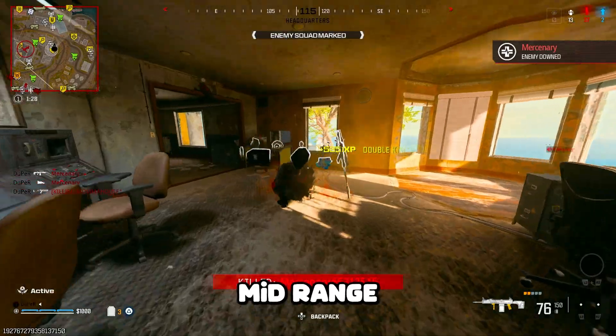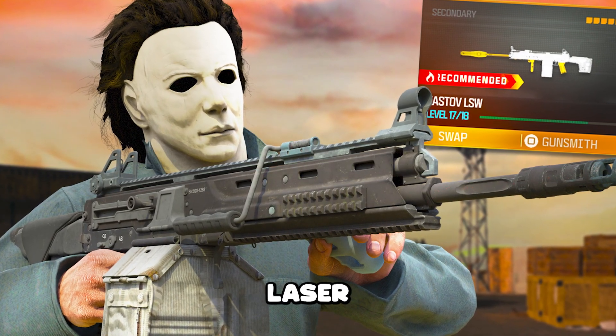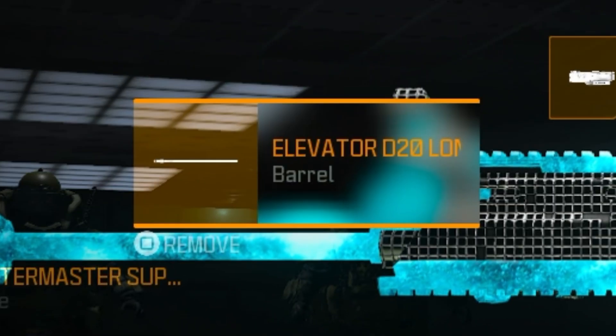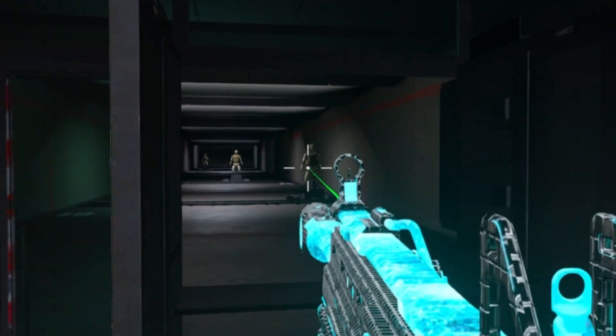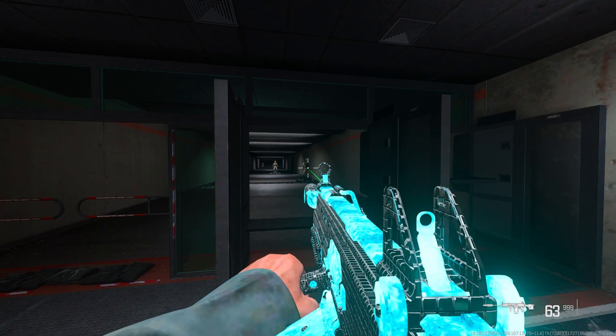It has a really good time to kill up close and at mid range. Obviously it starts to struggle at long range but it's still pretty accurate with the laser. Today's loadout uses the Bracefire HC grip, the Quartermaster Suppressor Elevator D20 Long Barrel, the SL Hawk Laser, and the CLVR-4 Heavy Stonk. Make sure you are actually looking at the laser because the crosshair doesn't do much justice.